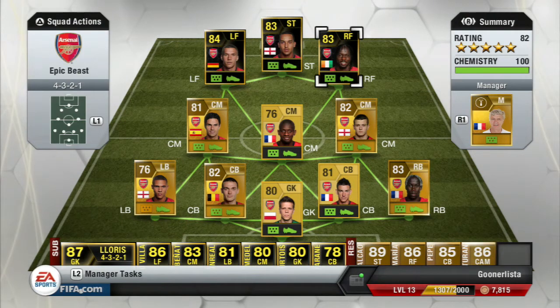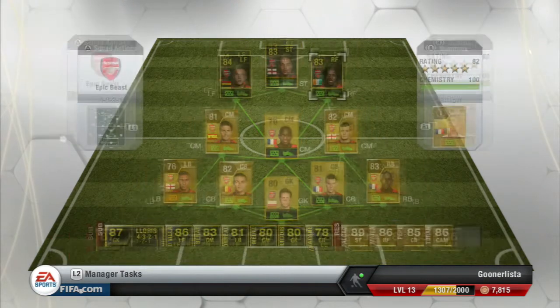What's up guys, Gunlister here bringing you another player review. This time it's Inform Giovinio — that's what we're going to call him for the purpose of this review, as he also has a man of the match card out there as well. He has a position change — his regular card is a left winger, but this card is a right midfielder and I've changed him over to a right forward to fit him into this team.